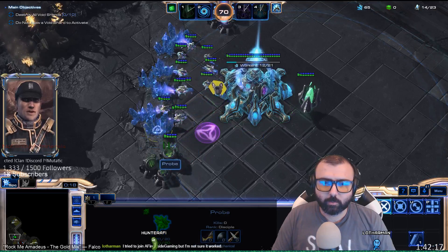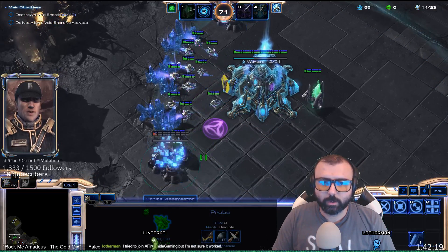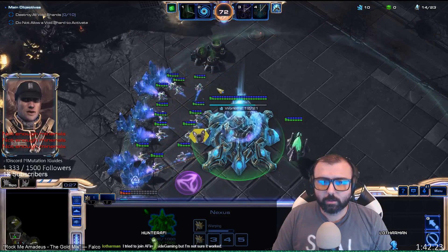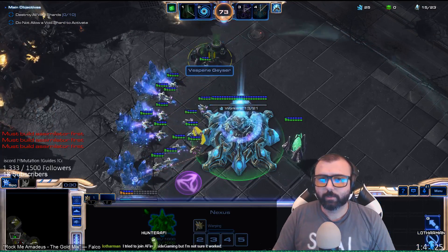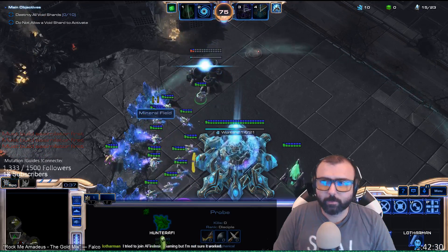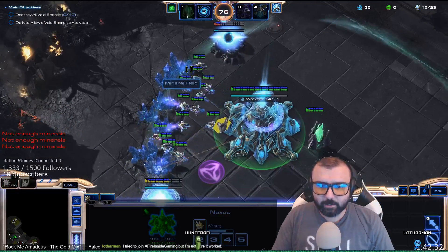We'll do 14 gas. Rally just right there so you don't mess with any of the workers that are currently doing their thing. Have this worker hang out for a second — you can put him back to work and just rally that other probe, but I might as well do it that way. Then we're going to do a 16 gateway.